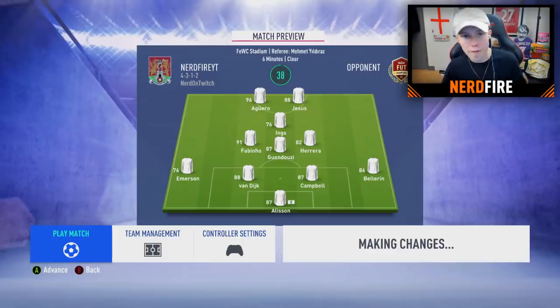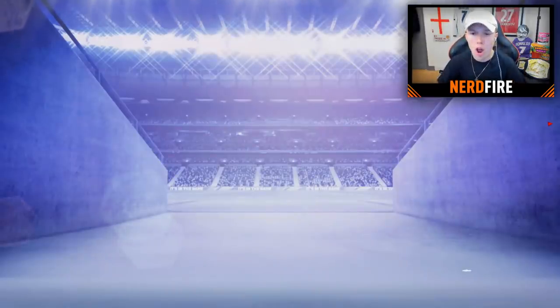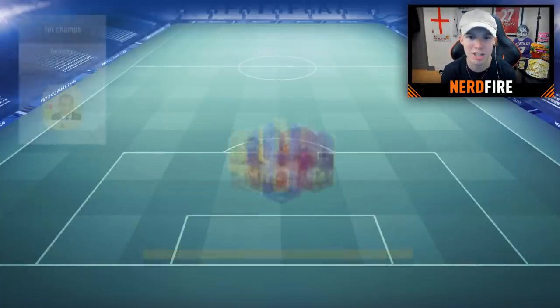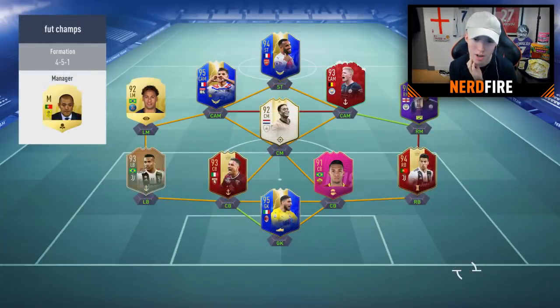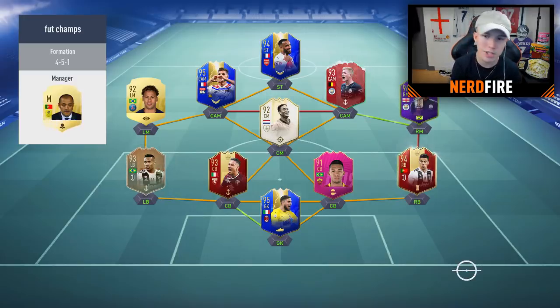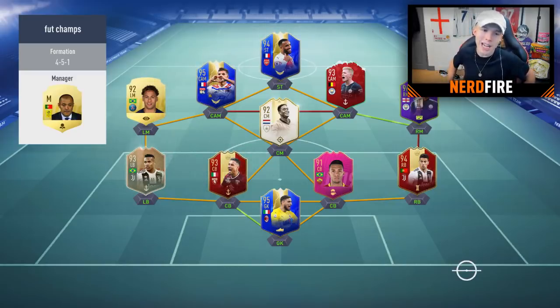The team is complete. We've found an opponent — let's see what they've got. They have TOTS Lacazette, TOTS Robben, Prime Icon Moments Oliver, Futties Juan Jesus, TOTS Kante, TOTS Standart, Player of the Year Sterling, Flashback Sandro, TOTS Donnarumma, TOTS Iso, and a Fut Birthday Kevin De Bruyne. Let's get into this game!